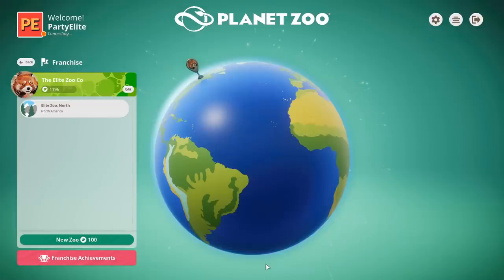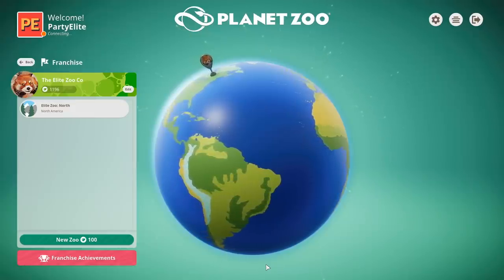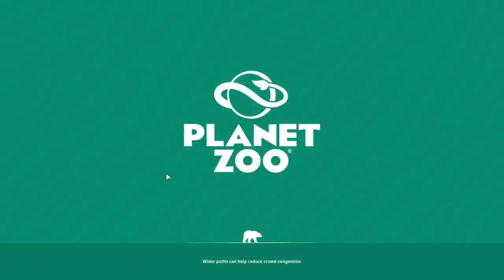Hey everybody, it's PartyElite welcoming you back to another episode of our Planet Zoo Franchise Mode playthrough. We're going to dive right back into Elite Zoo North. We've got ourselves a new pair of animals that need a lot of love and care. Their enclosure needs to be built properly. There's a lot to do today, and I can't wait to dive on in.